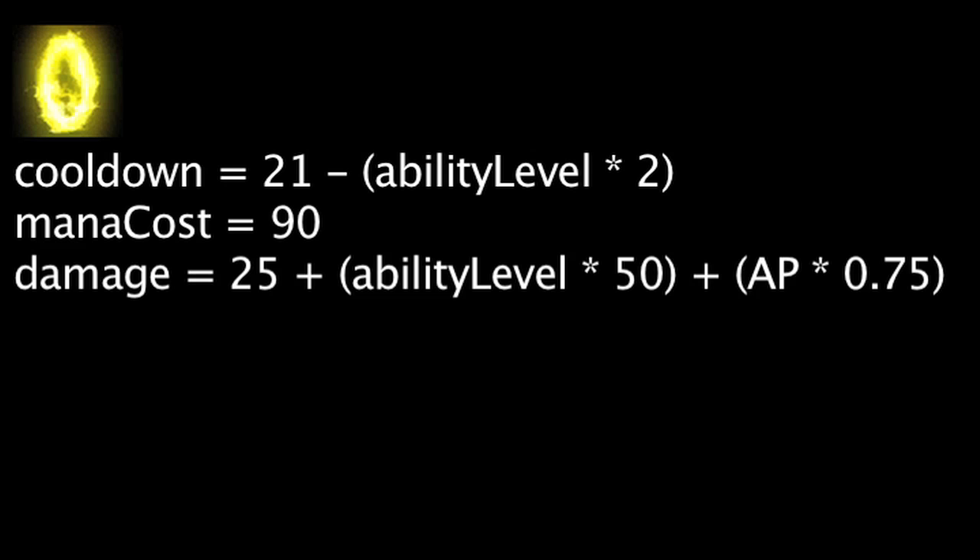Ezreal's Arcane Shift ability has a cooldown equal to 21 minus the ability's current level times 2. It will also cost 90 mana. It will deal magic damage equal to 25 plus the ability's current level times 50 plus Ezreal's ability power times 0.75.